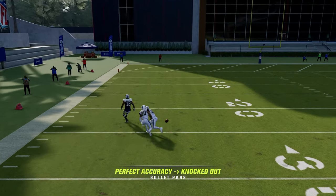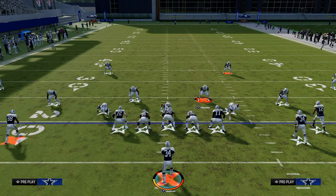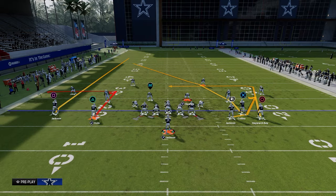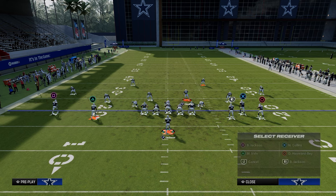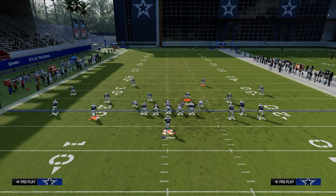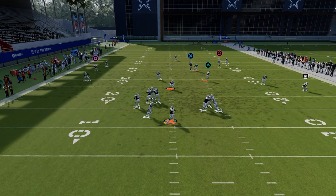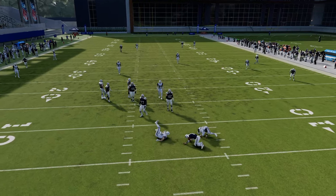One thing I forgot to mention: if they're backed off like this, the bomb can be a little harder to hit. So what I like to do is put a little slant underneath, or something underneath, to have a check-down. If they're backed off like this, as you can see, it might not be as open — though a lot of times it will still work.